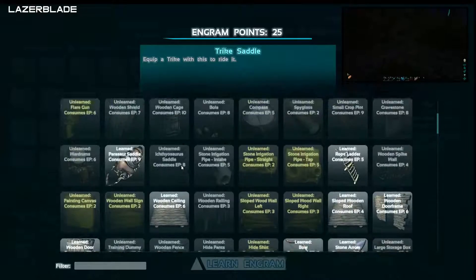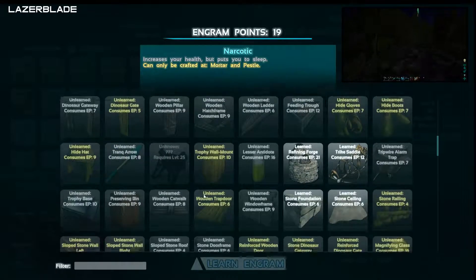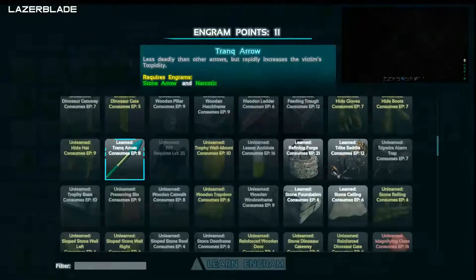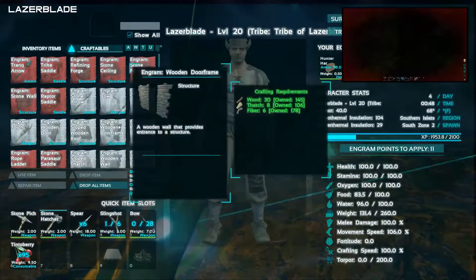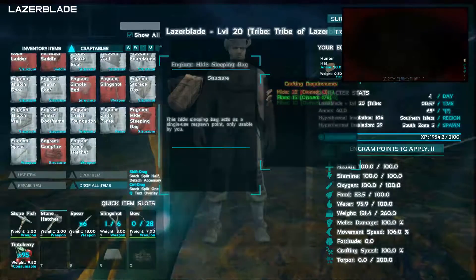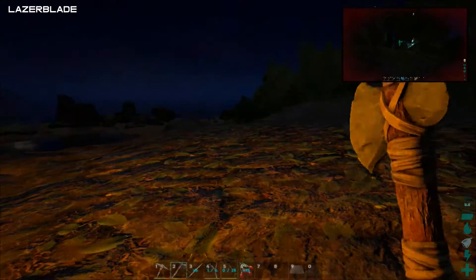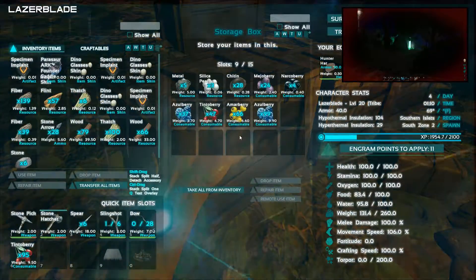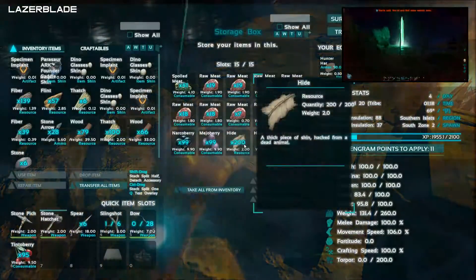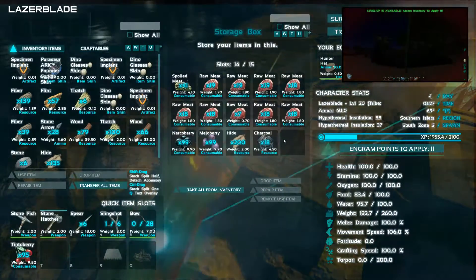Do you have the trank arrows yet? No, I've gotta learn narcotics first. You should be able to unlock the trank arrows because you have to learn narcotics in order to unlock them. Why wouldn't you unlock narcotics? You can always use those. I just want to run — stone and hide. Don't we have hide somewhere? Yeah, tons of it. I know I'm cold but I just want to run and grab the hide.